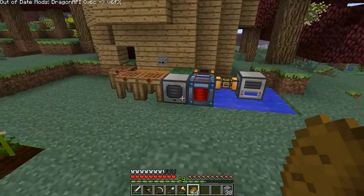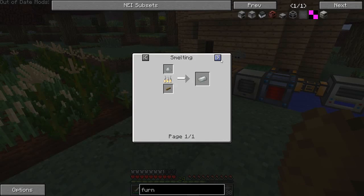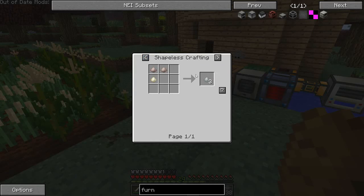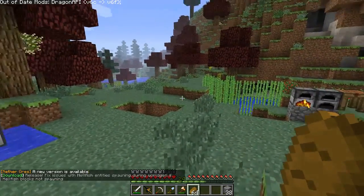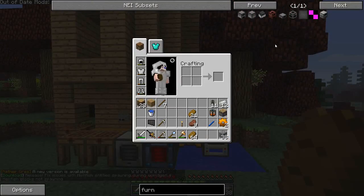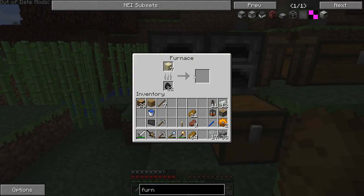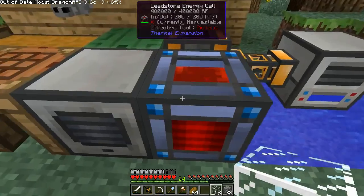I did the invar thing. It turns out it only does one invar blend per ingot. And in order to make the invar blend, you do this — I didn't notice that it said three, which is awesome. So it gives you basically one ingot of invar per ingot that you put into it. So now we have twelve invar. I went out and got a little bit more sand so I can make glass a better way.